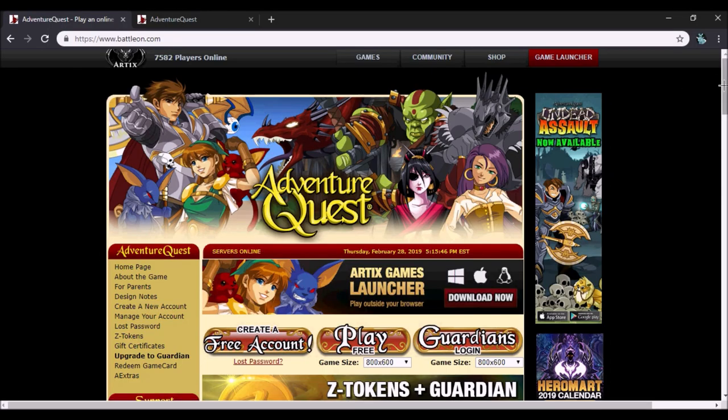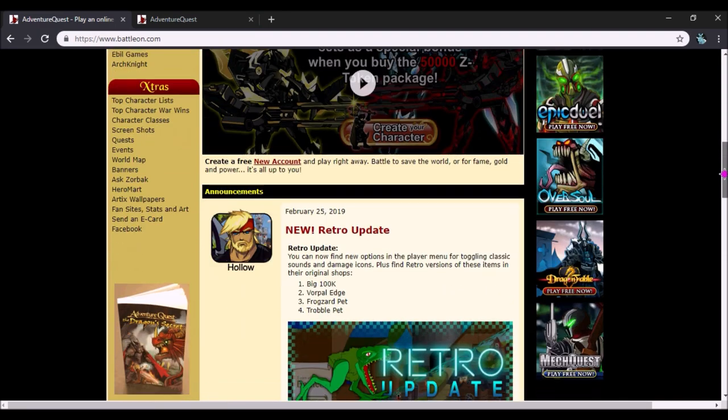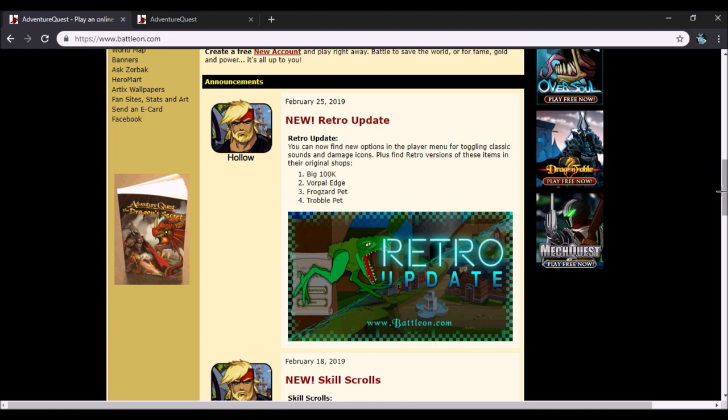Hello everyone, this is Black Naganashi here with your Adventure Quest video. This is the day I've been waiting for — my suggestion has finally came to life: the classic and modern sound toggle. We also got a few extra things added, like classic and modern damage icons, and four retro items returning in their old forms: the Big 100k, the Vocal Edge, the Frogs Are pet, and the Trouble pet, all with the retro tag.